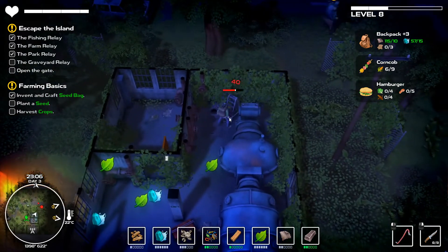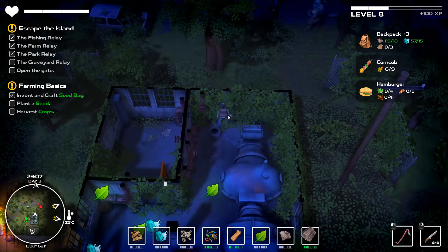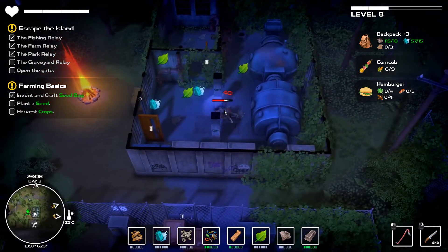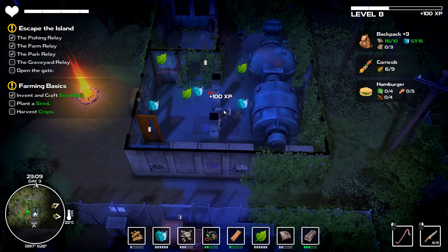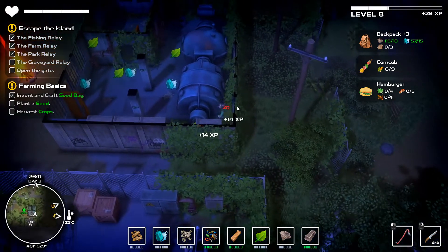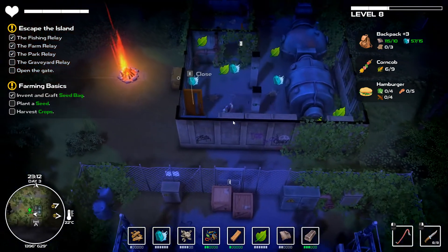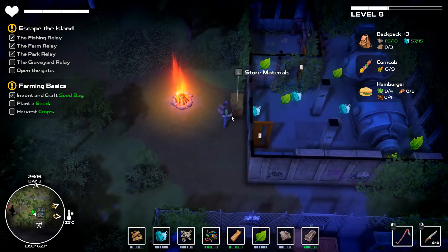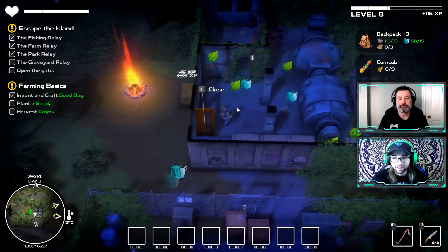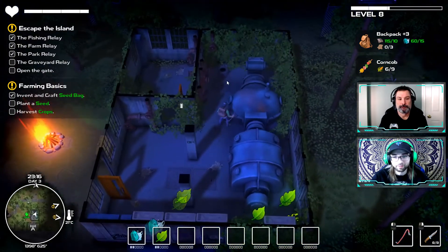One thing Drew wishes he could do is craft throwing knives out in the world. You only get so many knives, and while they recharge when you rest at the fire pit, there's no way to craft new ones in the field — even when you have the resources and your health is fine but your knives are depleted.